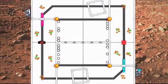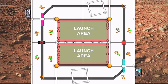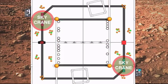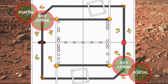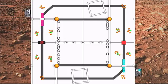Let's take a look at this year's challenge. Located on each side of the board are the starting box, the launch area, the sky crane, and the interplanetary portal. Both the sky crane and the interplanetary portal can be used to introduce additional scoring items into the game.